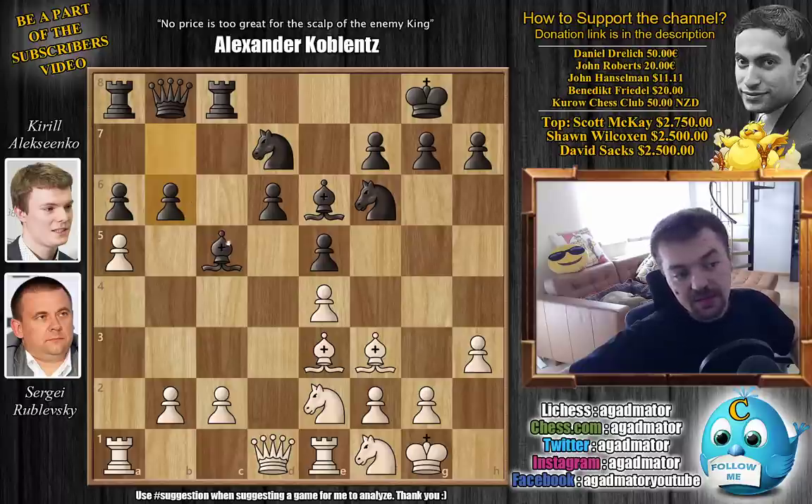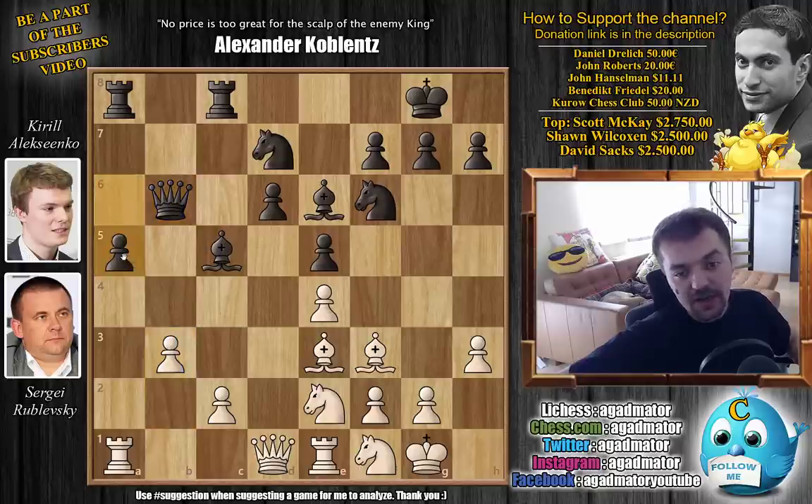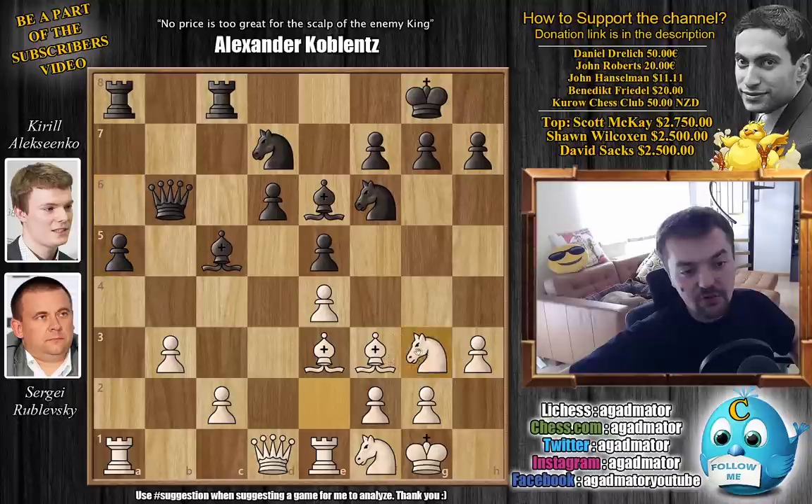We have b6 now, defending the bishop and also putting pressure on the a5 pawn. A captures, queen captures, and now b3 — so the b2 pawn is no longer a target. And a5. Here we have knight e to g3. Now the knight can come to f5. So Alexenko prevents it with g6.